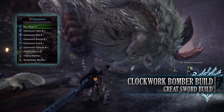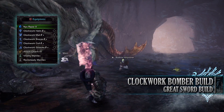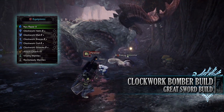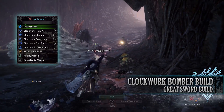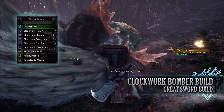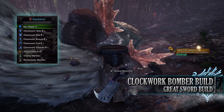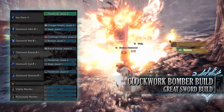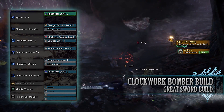For this you'll need the entire Clockwork set which includes the Clockwork Helm Beta, Mail Beta, Bracers Beta, Coil Beta and Greaves Beta. Again I'm using an Attack Charm 4, which will be an Attack Charm 3 if you're going through the story for the first time, and for my weapon I'm using the Nyx Razor 2, which is found in the Nightshade Paolumu Greatsword Tree. As for your jewels you've got a few to play around with here. Firstly I've gone for Bomber Jewels to max out the Bombardier skill.